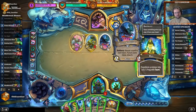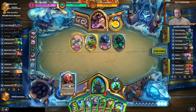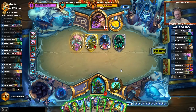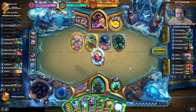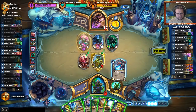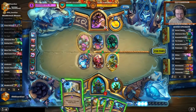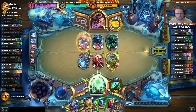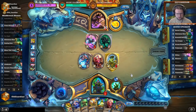Volcano can deal with this board. I could also Mind Control Tech — I think I like MC Tech here, but he has plenty of removal so I'd need to hit Zilliax. Volcano on the other hand overloads me. I'm still safe if I play MC Tech — it's not like I'm dying. That MC Tech wasn't very powerful. I think I'll also Electra Farsight here. I'll Earth Shock there and zap that one — I think this is fine. Now I have a 6-mana Shudderwock, still a Chain Gang, still a Life Drinker unplayed, Grumble unplayed.